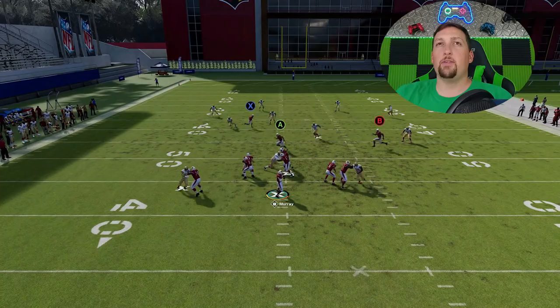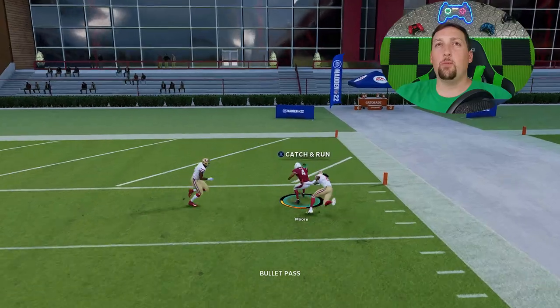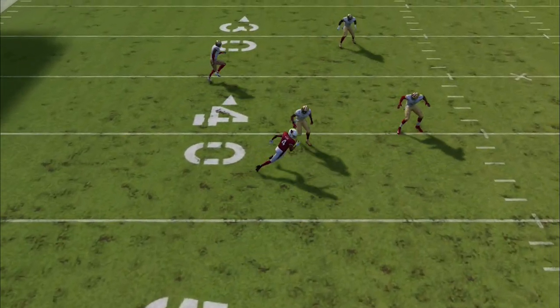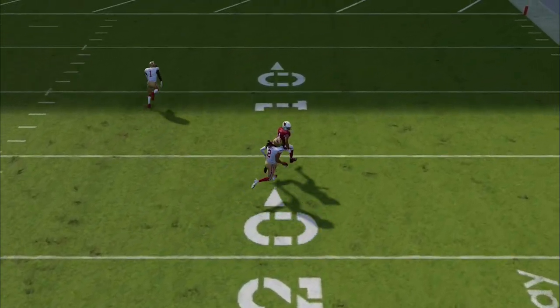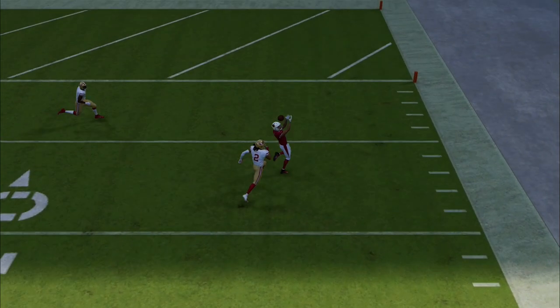It's very similar to routes I've highlighted in previous videos where this X route, for whatever reason, just gets behind the cornerback for a very big play — we get a one play touchdown. It's not the exact same route but it has the exact same effect. For whatever reason, the cornerback doesn't react to it properly and lets him get behind. You can see he gets behind the cornerback before the cornerback can flip his hips, and it's a very easy catch-and-run one play touchdown against pretty much any cover 4.